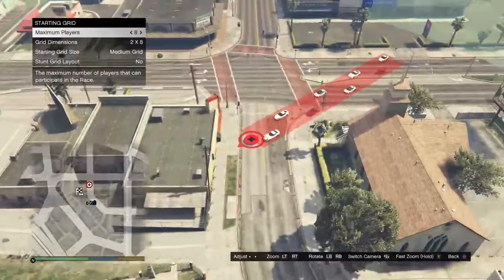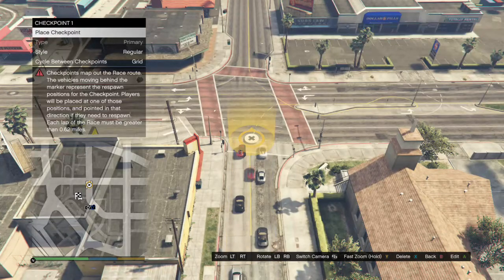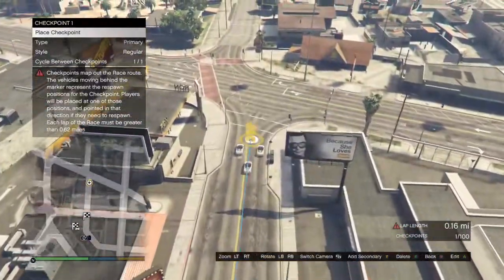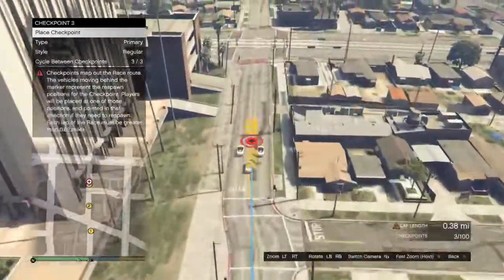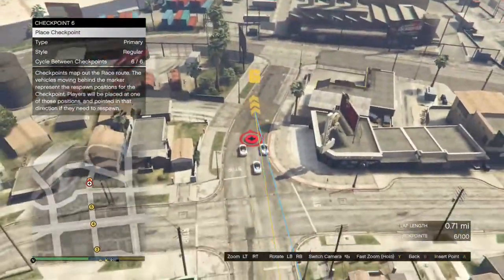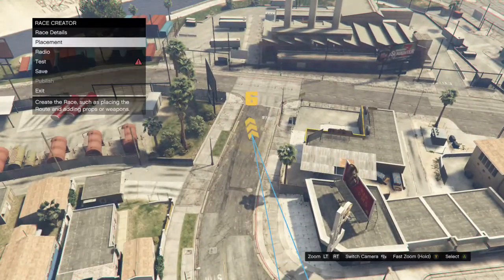After you do all that — take pictures and everything it tells you — this is the most important part of the glitch. Down in the corner it says lap length. You want that to go up to at least 73. If it doesn't reach 73, the glitch might not work. 73 is what works best for most people. Just set your checkpoints so the course adds up to 73 miles.